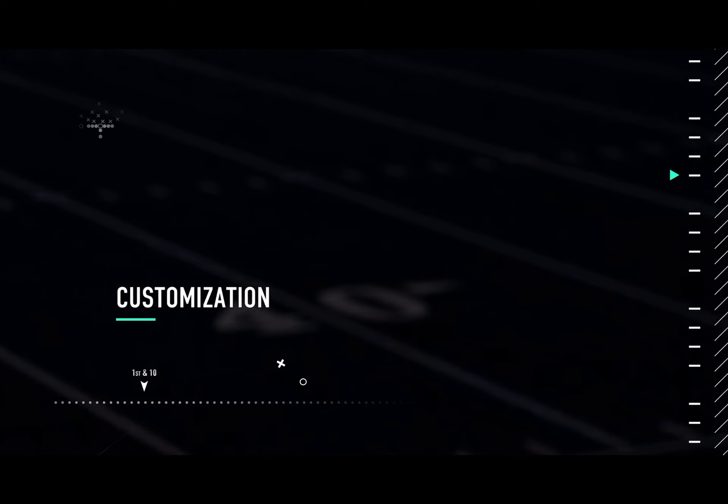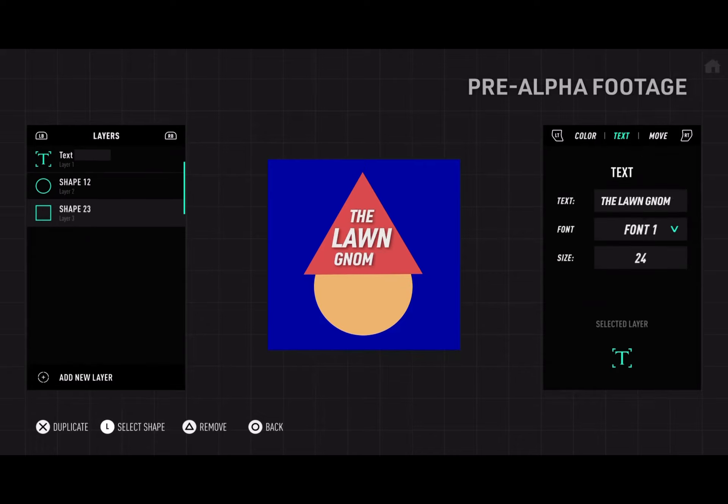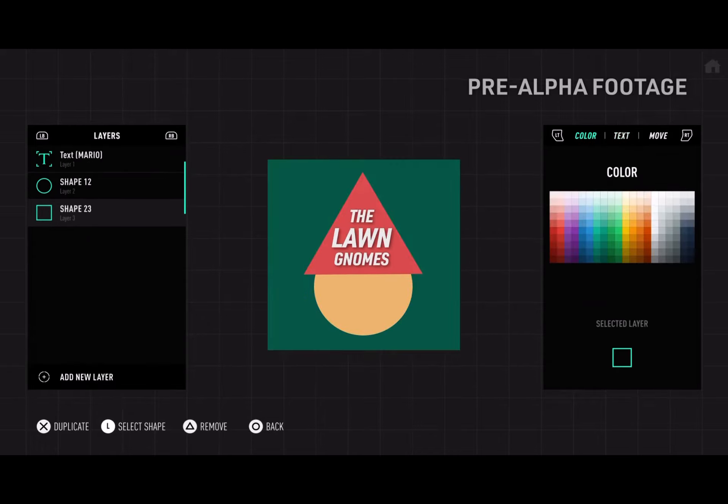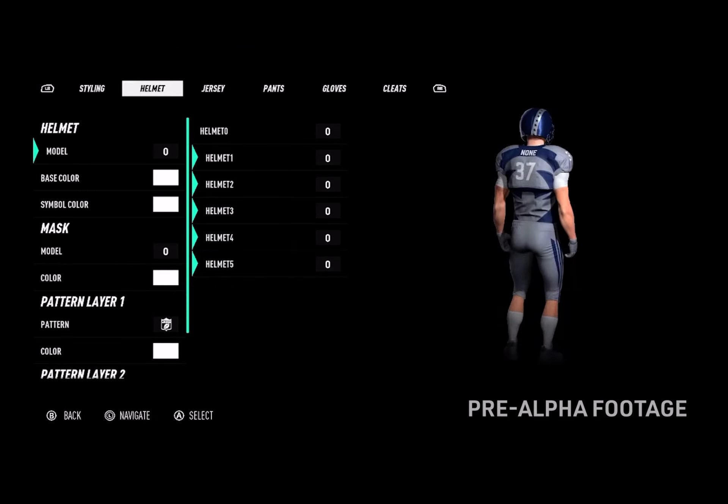Let's talk about customization. We're going to give you all the tools you need to build your team from head to toe. You're going to be able to design your own logo from scratch, pick your team name, pick your team colors, and assign specific gear to individual players. You'll be able to take all of your customization options and share them with your friends, your family, and if you want to, your enemies too.